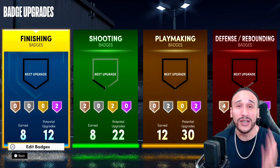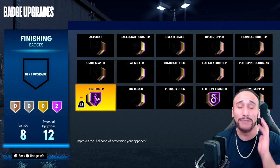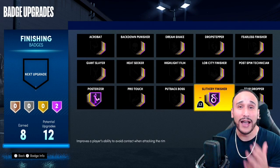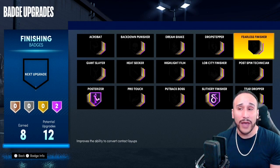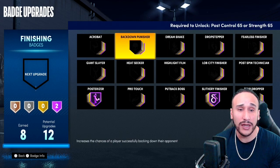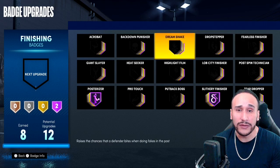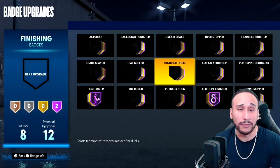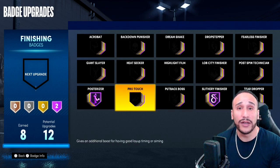There's a misconception out there that you need a lot of finishing badges, but as you can see, I only have eight out of my 12 finishing badges and I'm catching bodies. It looks like posterizer and slithery are the only two badges that you need up at a higher level. It's not absolutely necessary that you need other badges, but if I were to equip other badges, I'd probably go with fearless finisher as an option, or maybe lob city finisher as well just to catch some more oops.